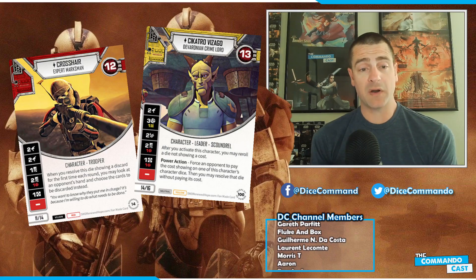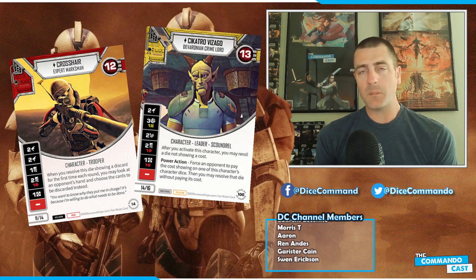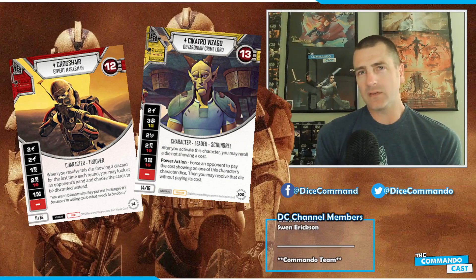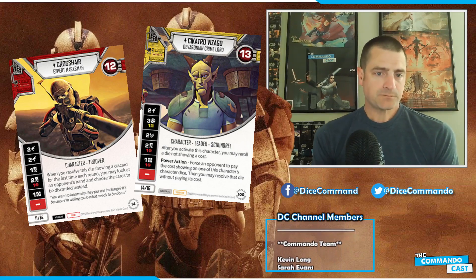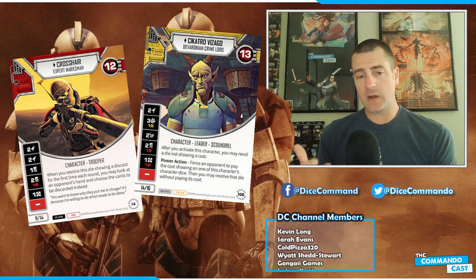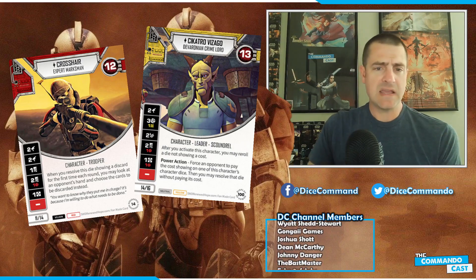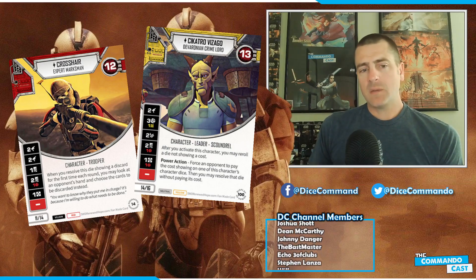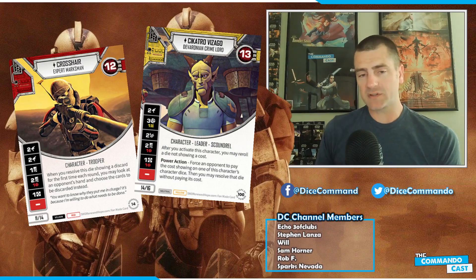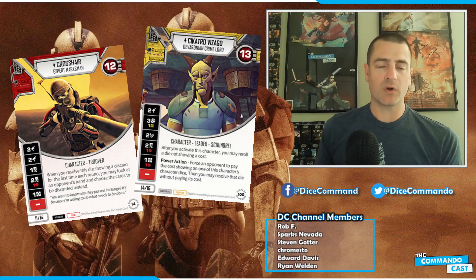The first one I have is Vazago, a card I really liked from Display of Power. Vazago's ability is: after you activate him, you can reroll a die not showing a cost. Then Vazago has the power action: force an opponent to pay the cost showing on one of this character's character dice, then you resolve that die without paying a cost. Very, very cool. I do want to point out the power action only works on Vazago's die, so you can't combine it with Crosshair's discards.